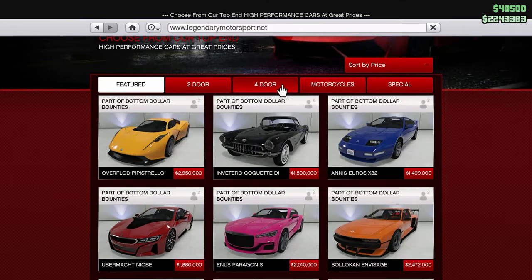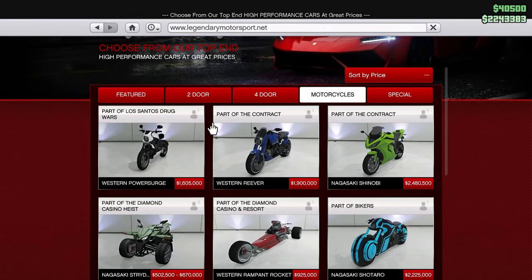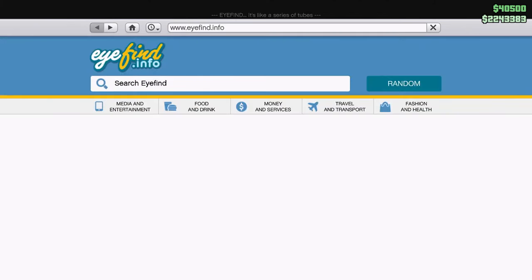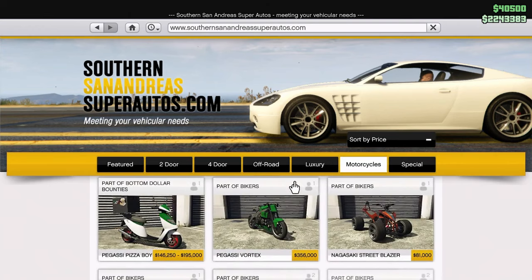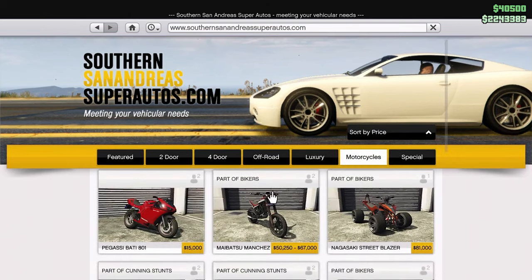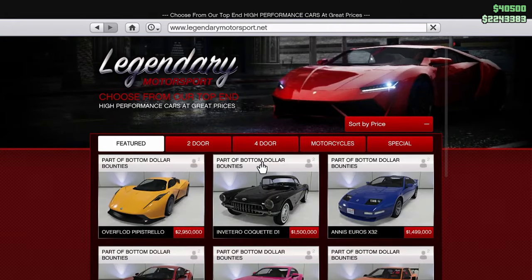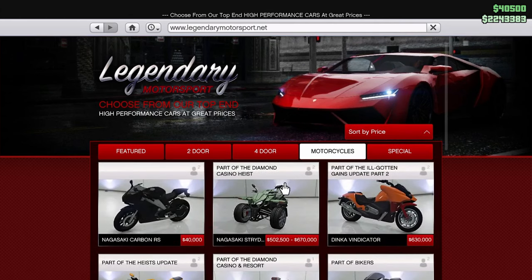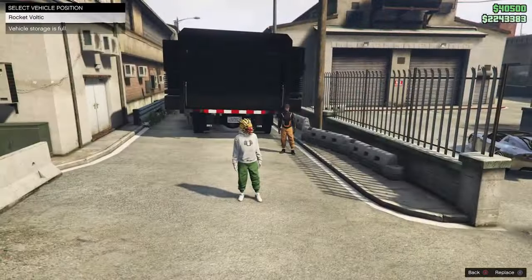I'm going to go into Legendary Motorsport, go to Motorcycles, and find a bike that I do not own. Whatever the cheapest one is, I'm going to go ahead and buy it. So it is the Carbon RS — I'm going to go ahead and order it to the back of the MOC.